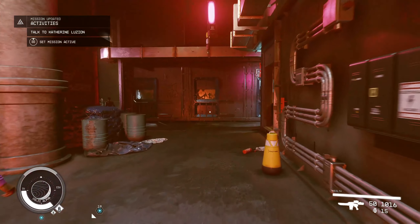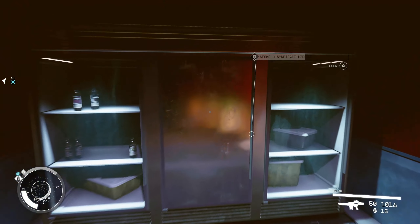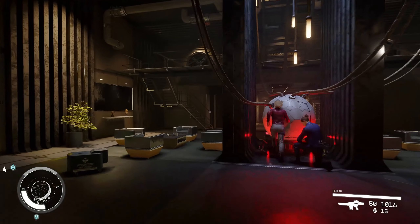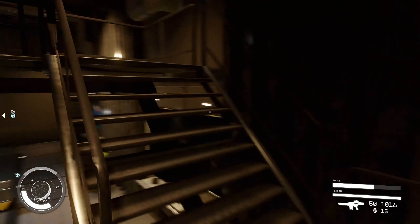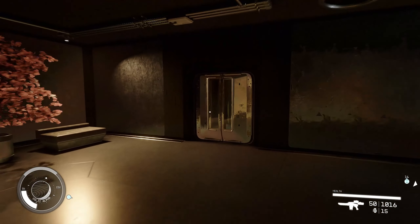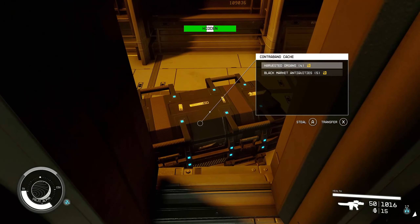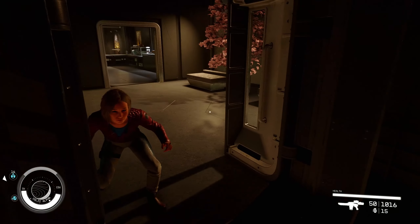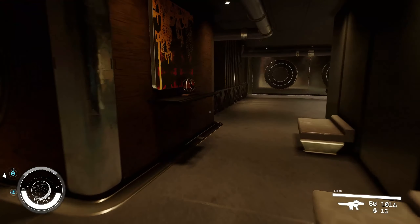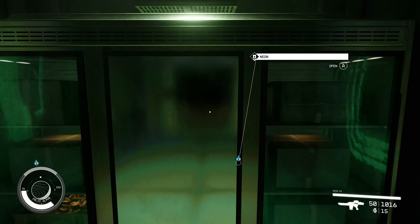We're going to go back to Frankie's Grab and Go. We can go straight in because we left it open from last time. Get up on here, go over to the maintenance shaft key. You'll see the antiquities don't respawn, but the contraband does. It's a nice and quick way of doing it — come and grab that, get yourself some decent credits, and back out and sell it again.